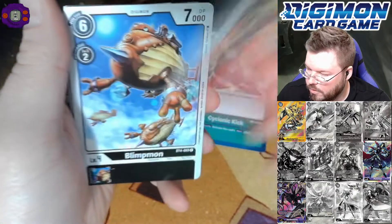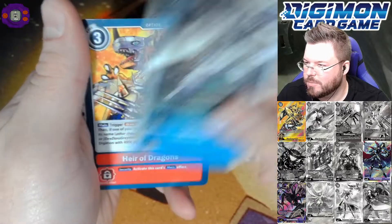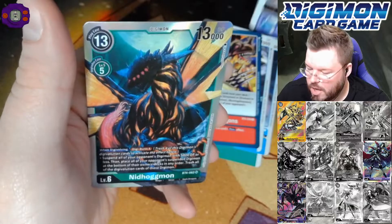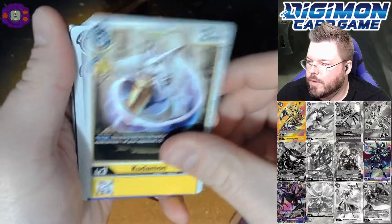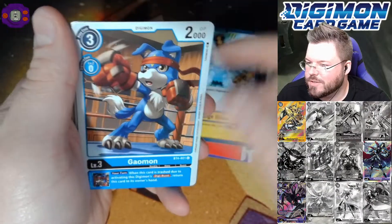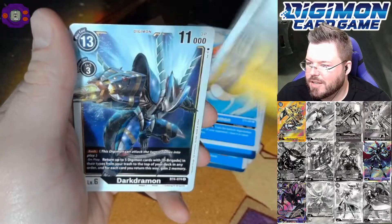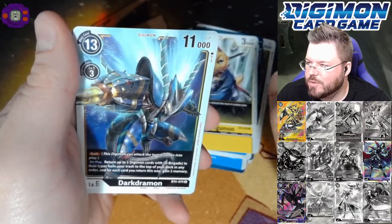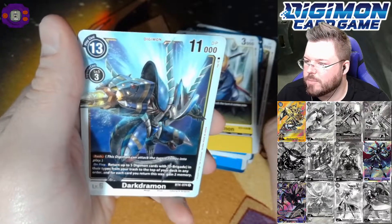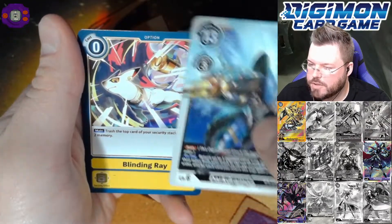Oh, we have another hit here. I'm just cranking them out. I feel like the last part of this box might be kind of empty of hits. But Ghostmon and Nidhogmon for our fourth super hit of the box. By the way, in my pre-release, one of my friends pulled the Alternate Art Nidhogmon in his pre-release packs. And he played next to me for the entire pre-release, and he activated that thing — he resolved that effect like four times during all four rounds. Darkdramon for a rare. And Blinding Ray for a second rare.